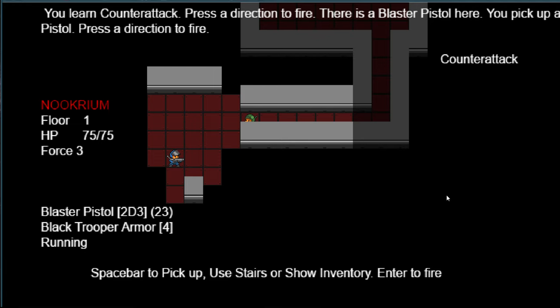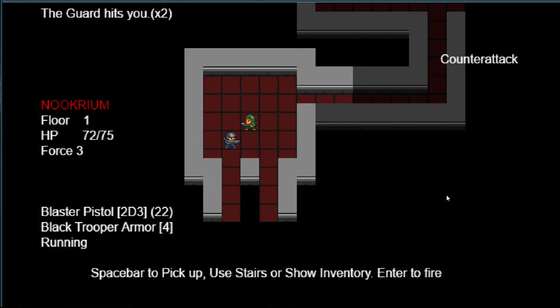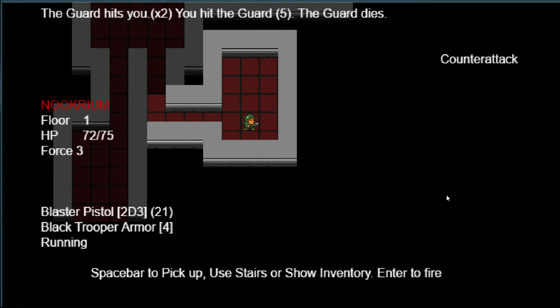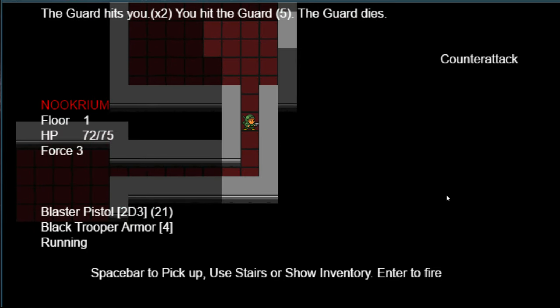We have a trooper right there. We gotta get lined up with them — we want to Enter and then fire. There we go, got him — guard dies. Basically we're looking around here for stairs. It says I'm kind of all alone, but it mentioned a small team — will I have more teammates show up? I don't know.